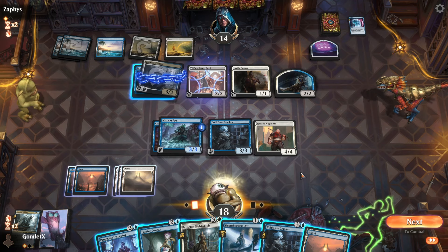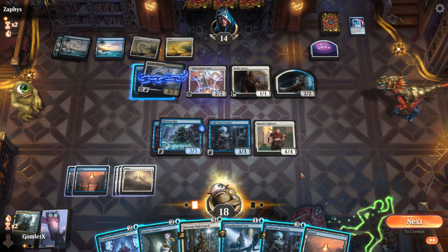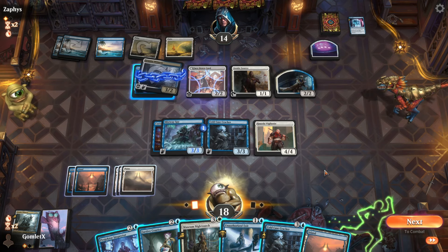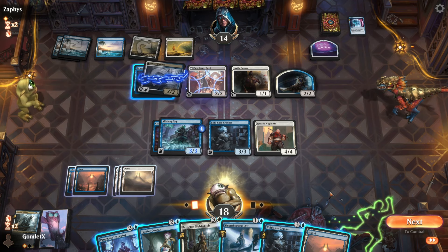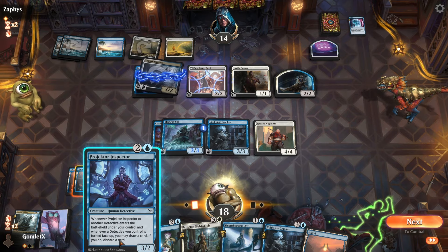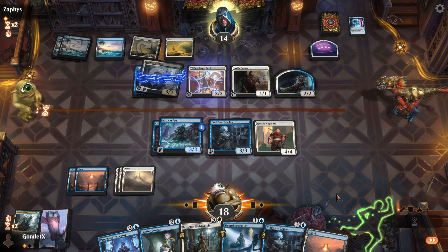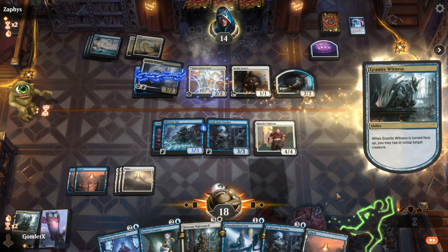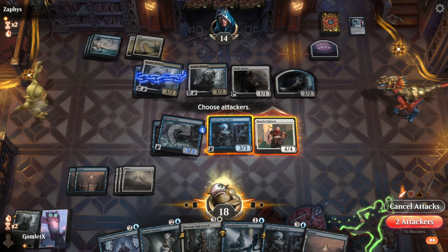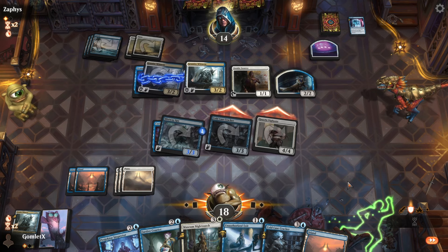They're going to flip Granite Witness to tap our Cold Case Cracker to try to trade into the Mistway Spy, but then we can Unauthorized Exit the Witness. They have to replay it, but they do get to re-tap with it — annoying. Vigilante gets in here too, but I have no power-two-or-less stuff to buff anyway. We just roll in. They're still going to tap the Spy — fine. Much rather trade Cold Case Cracker into the Witness than the Spy. They might just not block, which is why they tap the Spy. Yeah, they're just not going to block. They're down to seven.